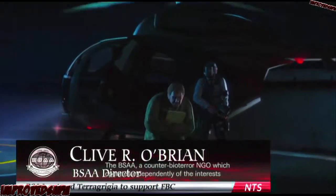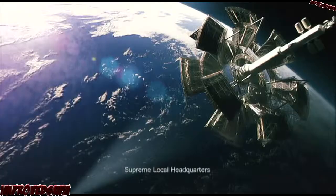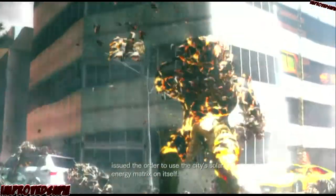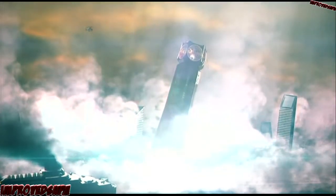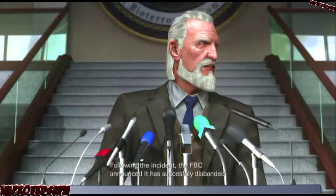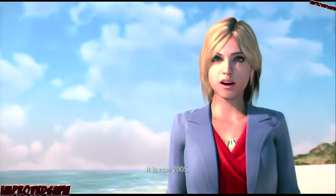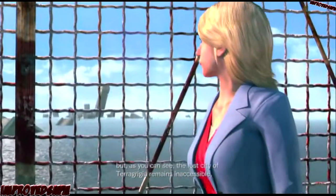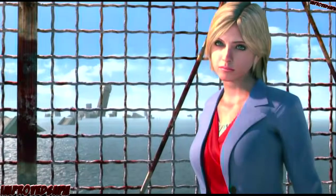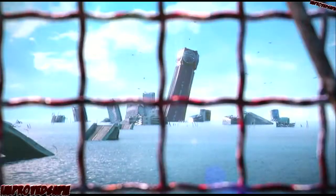The BSAA, a counter-bio-terror NGO which operates independently of the interests of any one country, went in as observers to assist the FBC. Realizing the need for immediate and decisive action, Supreme local headquarters issued the order to use the city's solar energy matrix on itself. Media outlets around the world began to refer to the incident as the Terra Grigia panic. Following the incident, the FBC announced it had successfully disbanded the terrorist group called Veltro. It is now 2005, and a sense of calm and security is finally returning to the people. But the lost city of Terra Grigia remains inaccessible — a silent and potent symbol of the threat that bioterror poses for people around the world. Fascinating. Strategic professional!